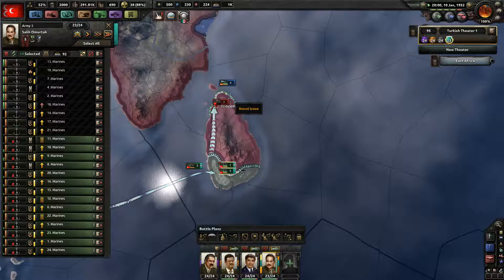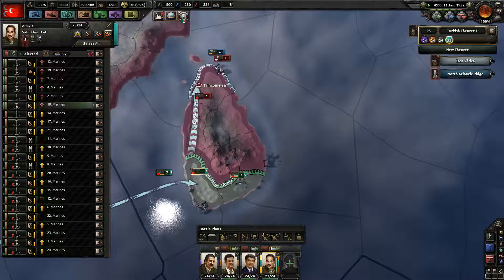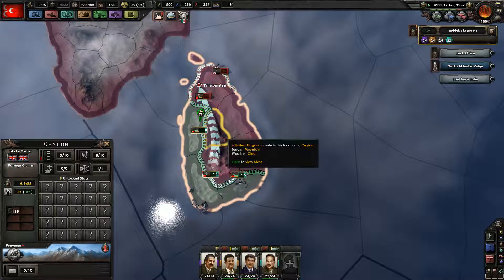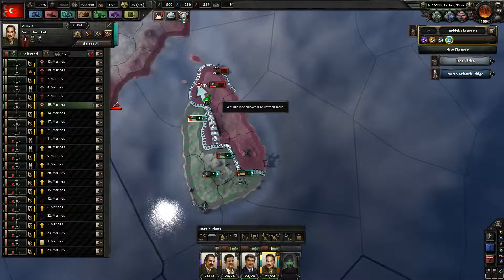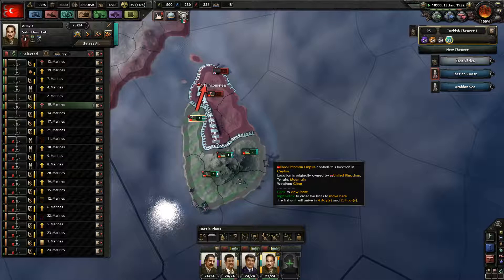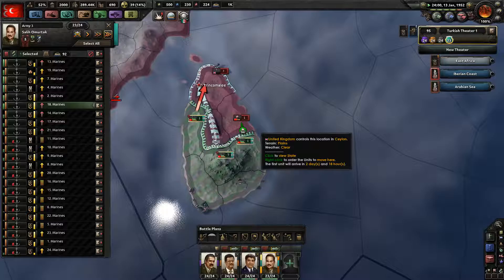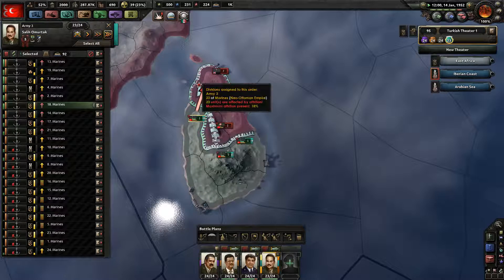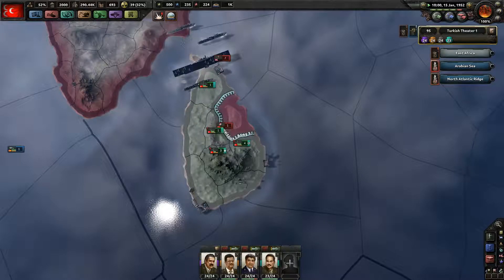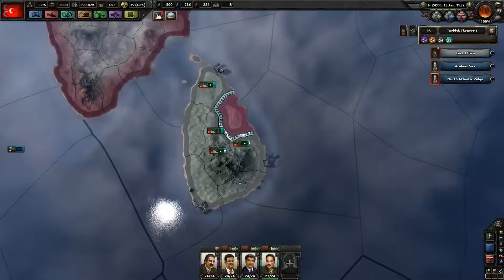This harbour is a three. How big is this island in real life? I don't know. Just push back in, get the harbour, kill the forces on the island. Italy — I don't want your expeditionary forces. Just kick out one of their fleets though. We just capitulated the British Raj — awesome.